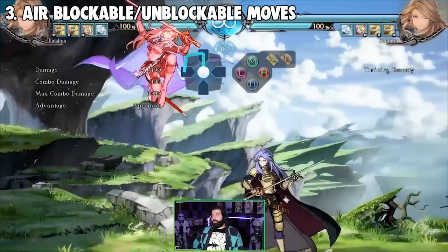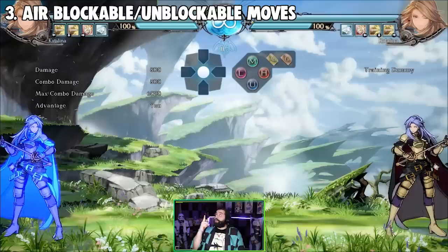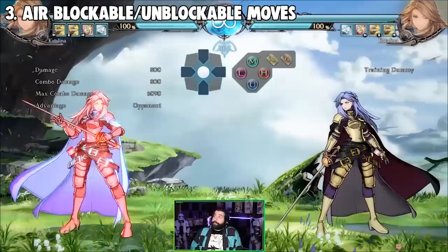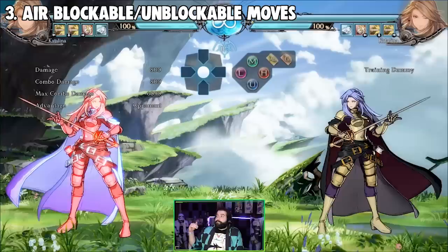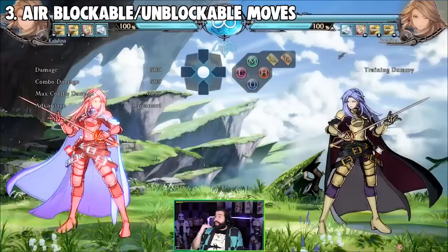EX moves have special properties where they're unblockable the entire way through — no matter what. Medara's 2H and 1H are her anti-air; she shoots an arrow at you, and if you jump in the air and she tries to anti-air you, you can block it because it has projectile properties. However, if you do block Medara's projectile and fall down, you lose all advantage — you cannot act until you reach the floor. If she comes up to you, she can wallop on you. She's plus after you block her anti-air projectile.